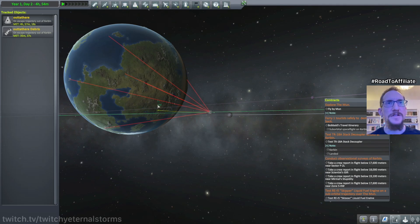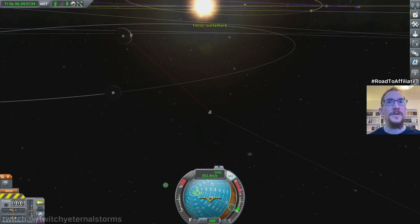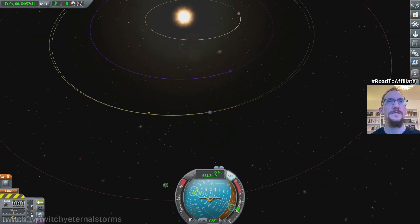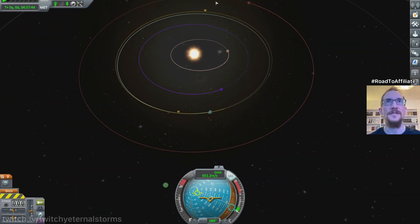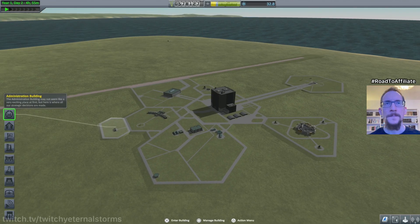I don't get any tooltips for these. I double-clicked and now I'm apparently gonna be controlling this. It does still show me this yellow line here, so that's what we left off with. We're gonna go back to the space center. Leave Jestus to his fate for now — we're gonna try at some point to get her back. I keep saying 'he' but I think it's a her.